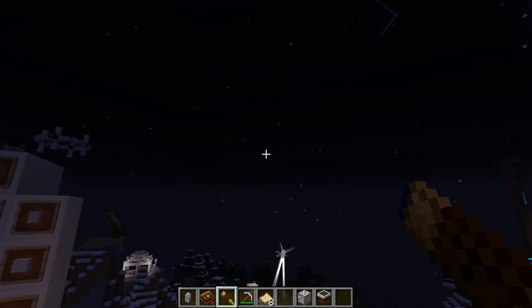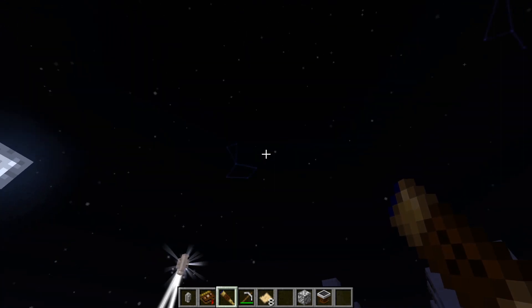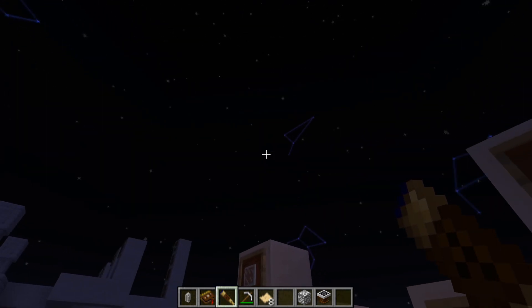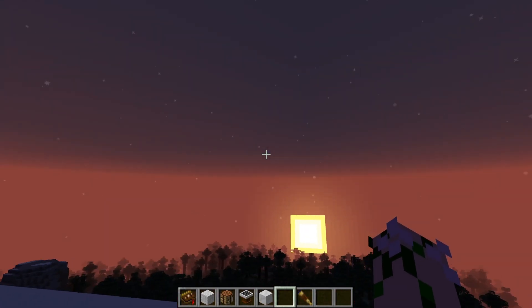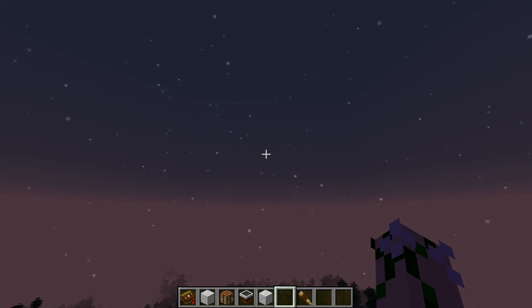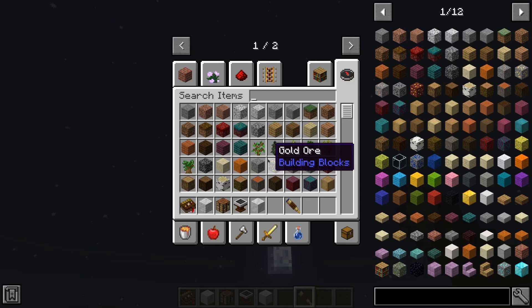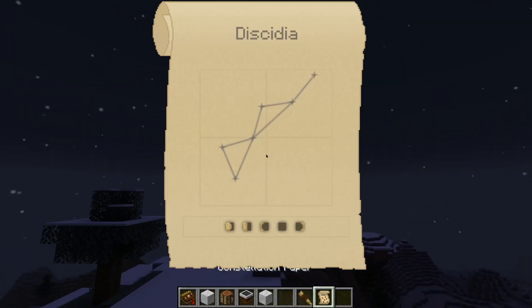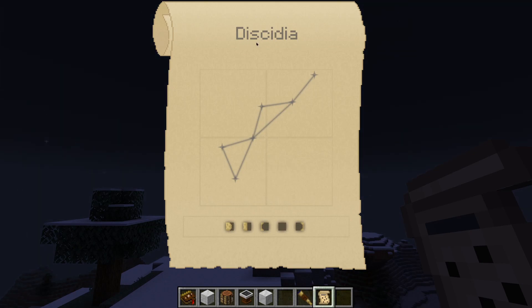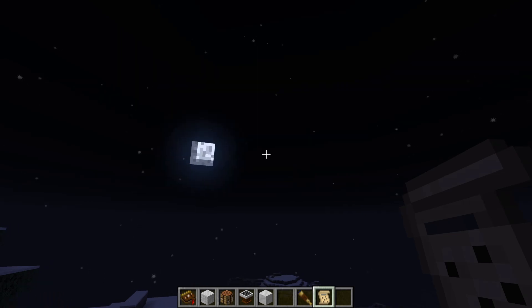Now the looking glass allows you to find constellations in the night sky. I have already unlocked a lot of constellations, however for you it should look a little bit like this — a sky filled with stars but devoid of constellations. Now the only constellations that you can actually find with the looking glass are constellations that you've discovered in the constellation paper. This one here shows us Dyskodia. The phases of the moon shown below are at which times the constellation is actually bright enough to see in the night sky.